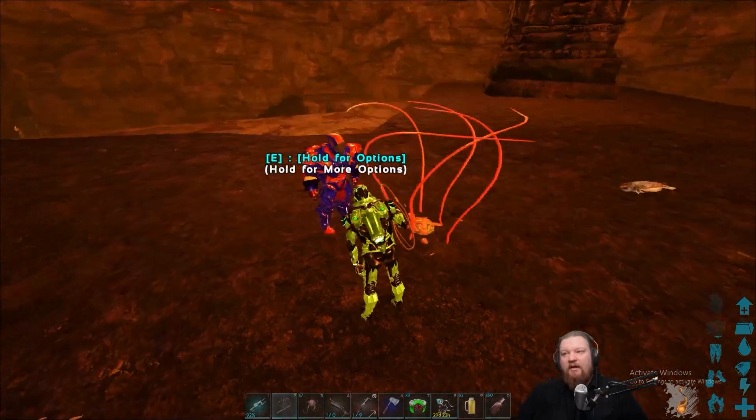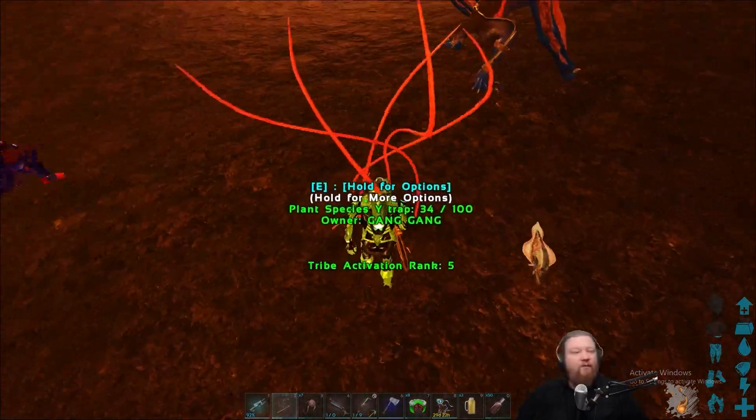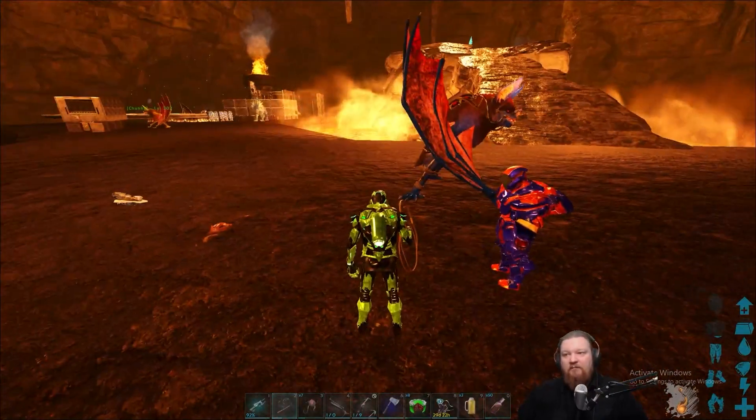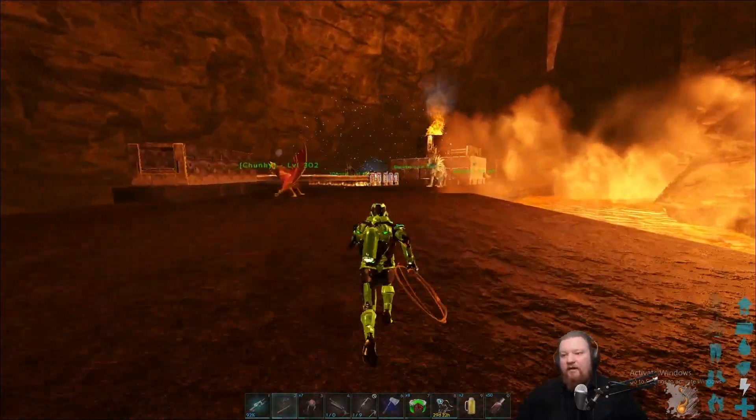Another not-as-used thing is the Y-trap. If you have a friendly or even an enemy stuck in a Y-trap, if you whip them they're able to move and be free from the Y-trap while it's still active. We're in 6x so this will die quickly, but he is free.